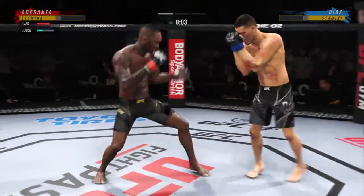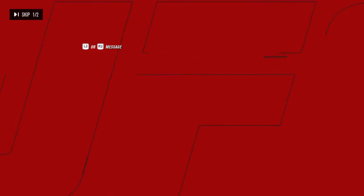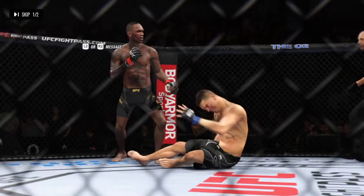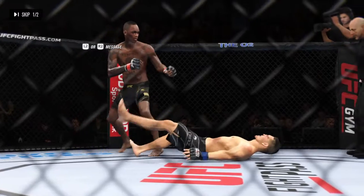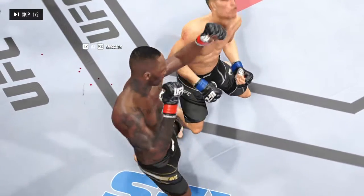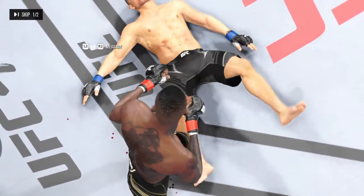That strike blocked by Adesanya. There's the horn for the end of round one. He got knocked down by a punch in that round, but he is able to survive. We'll see if they can make some adjustments. He's as tough as they come — he took that shot and kept plodding forward, got himself off of the canvas and tried to get through.